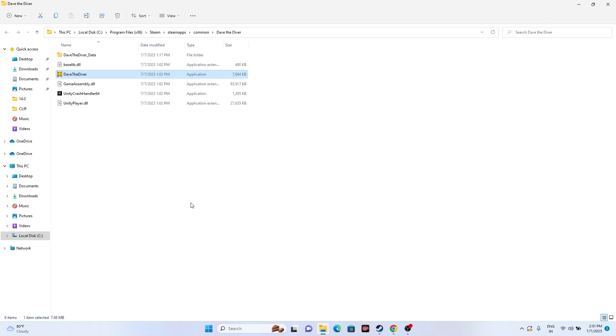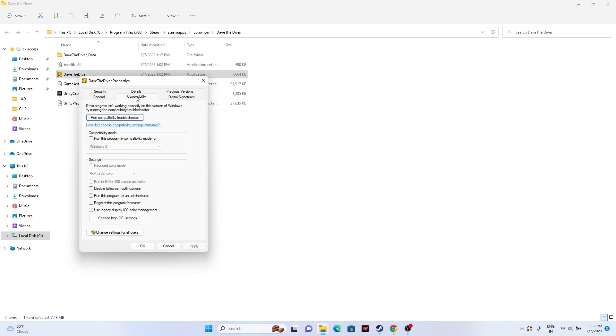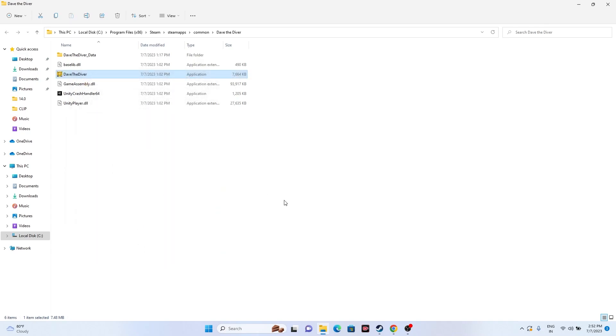Next, run the game as an administrator. Navigate to the installation folder, select the application, right-click, go to Show More Options, then Properties. Go to the Compatibility tab and check 'Run this program as an administrator.' Click Apply and OK, then try launching the game to see whether the issue is resolved.